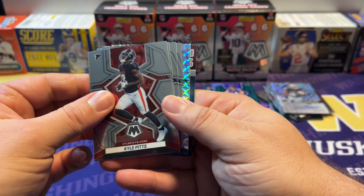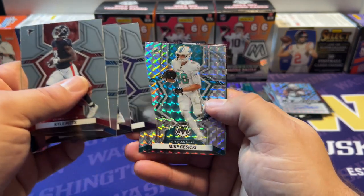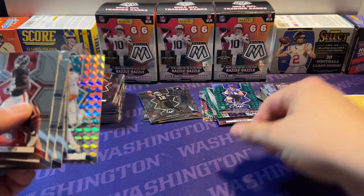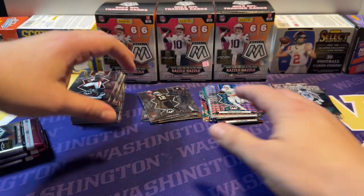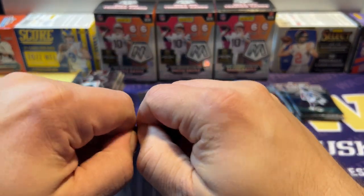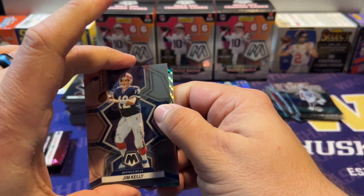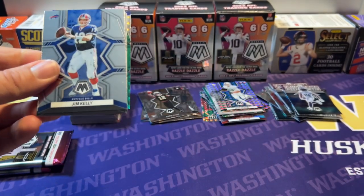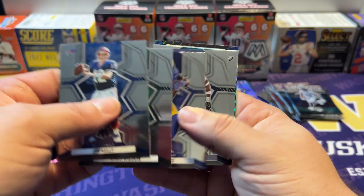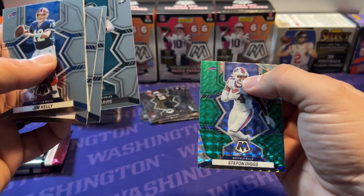Got some silver in there. Kyle Pitts, T.J. Hockenson, DK Metcalf, Kirk Cousins, Mike Gesicki, and a Touchdown Masters of DK Metcalf — a little something for the PC there. Lots of color in here — love to see it. Based on what I've seen the last few years out of Prizm, I think Mosaic is my new favorite retail product because you just get better stuff. Prizm seems so watered down and half the players I've never heard of. You guys tell me — what's your favorite retail set? Jim Kelly, Zach Wilson, Cam Acres, Jamal Adams, Jordan Davis, and Stefon Diggs.